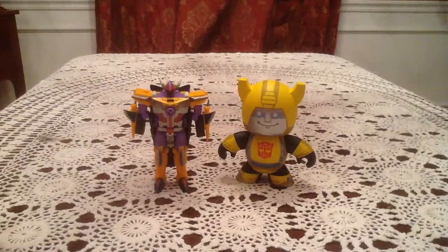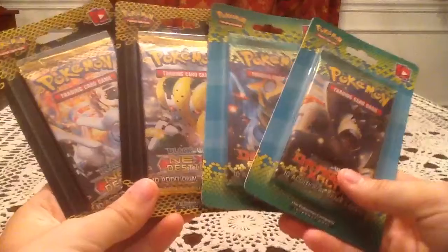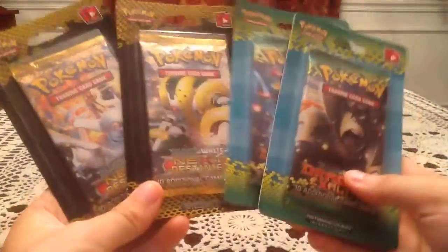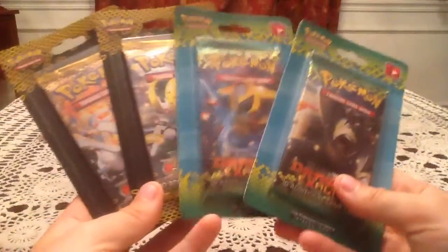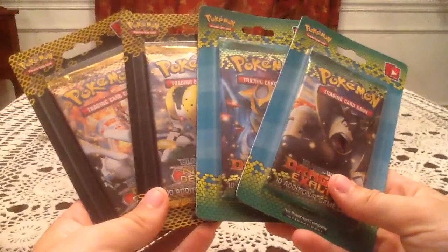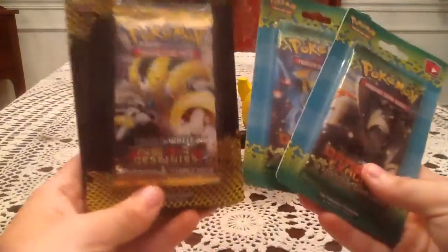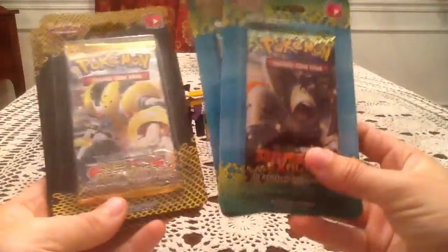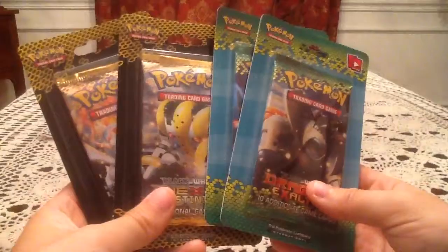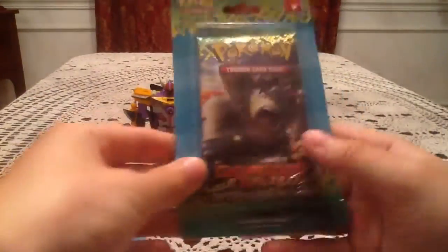Hey guys, this is Gotta Transformable. Today I have four blister packs to open — two Dragons Exalted and two Next Destinies blister packs. I picked these up at a local Toys R Us that out of nowhere got a full peg's worth of both of these, so a full peg of Next Destinies and a full peg of Dragons Exalted. I grabbed two of each, as you see here. I'm going to open them up and see if we can get anything great.